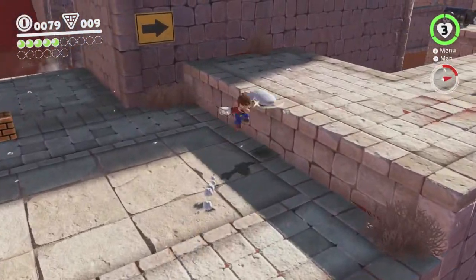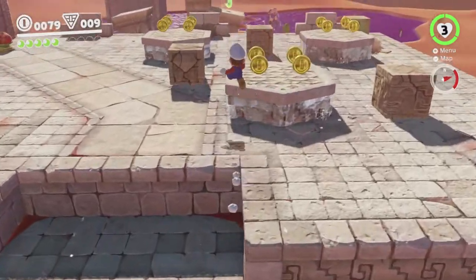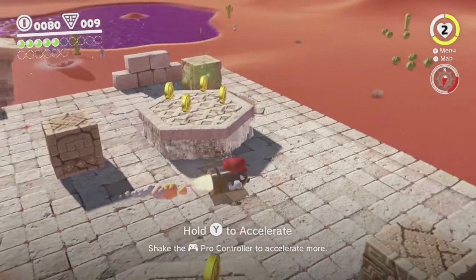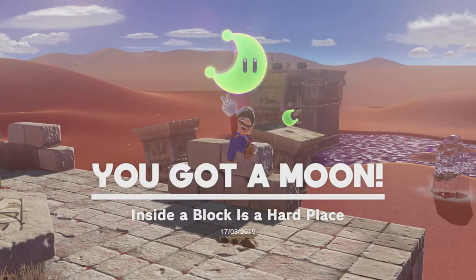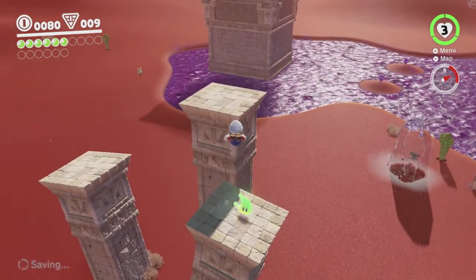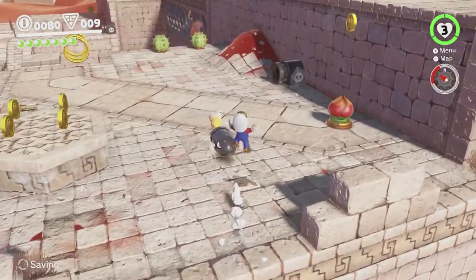We're making decent progress. I believe there's another moon over here we can get using the bullet bill. There's also one over there, so we can get two more moons fairly easily. There's another moon just here which you get by smashing that rock, and there's one just over there which we'll be getting momentarily. This is going faster than I expected — I might actually do two kingdoms in this video. That's seven out of sixteen — almost halfway.